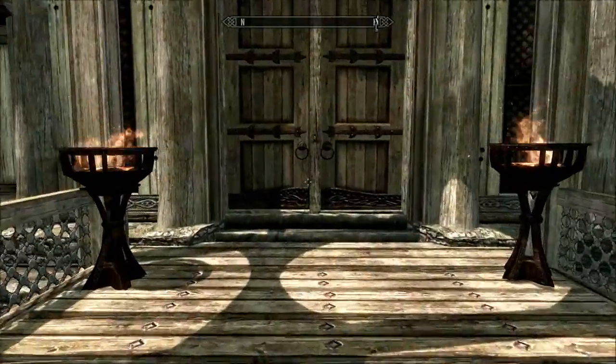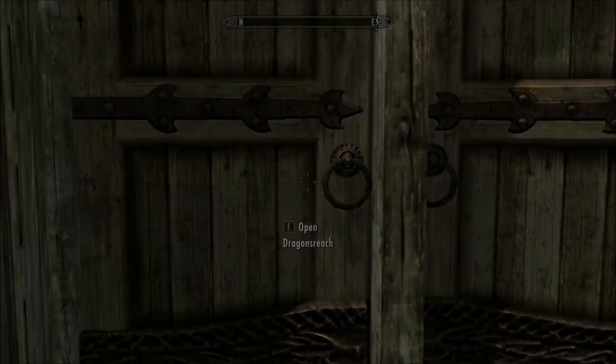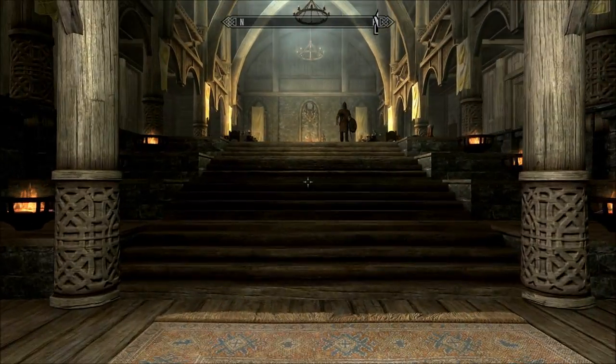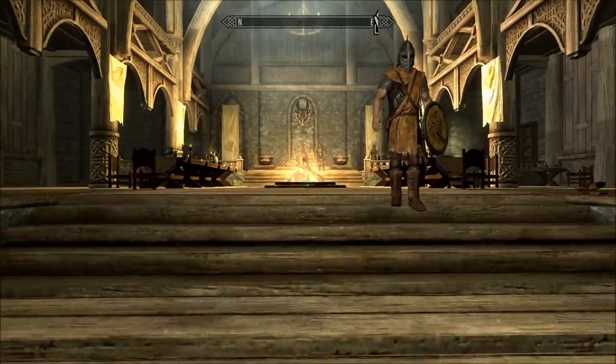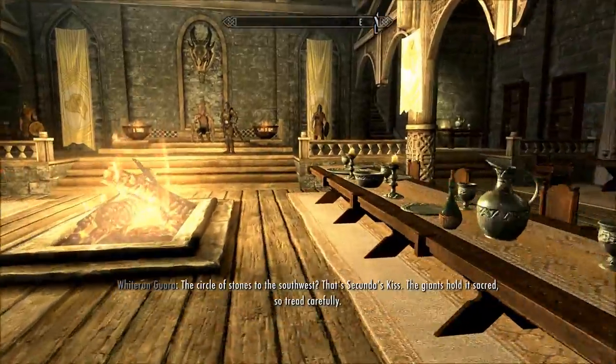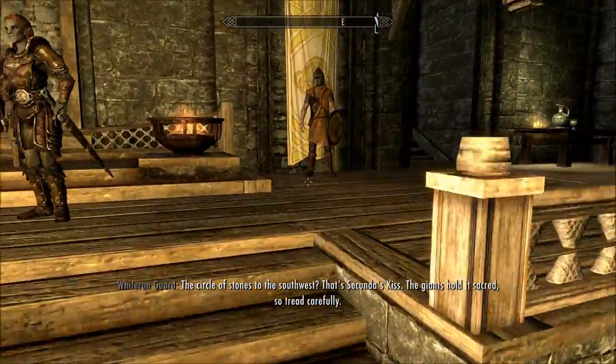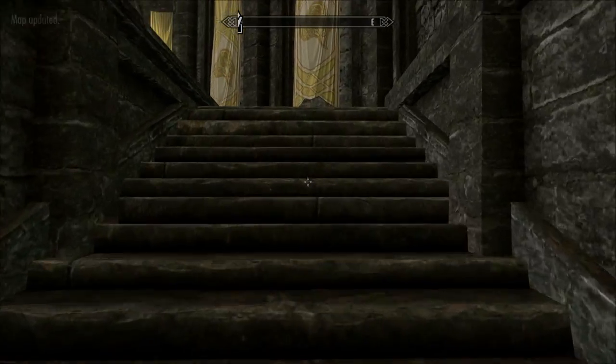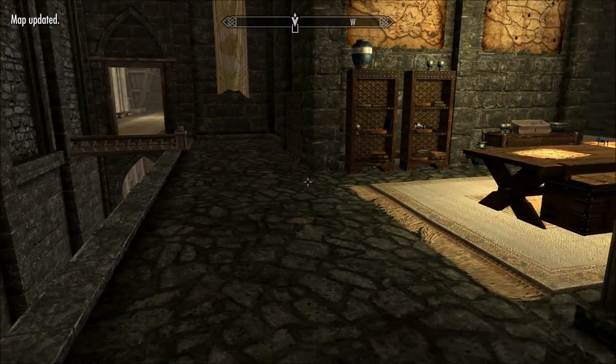I'm going to start this with a helpful little book. Right now I'm in Dragonsreach, which is the fortress within Whiterun, and I'm going to show you the location of a book that will mark on your map the locations of four different standing stones. Then I'm going to go around to each stone individually and show you its location and all of its bonuses. I'm going to do absolutely every stone, not just the four in this book, but the book can be helpful to get you started.